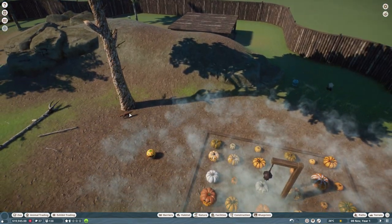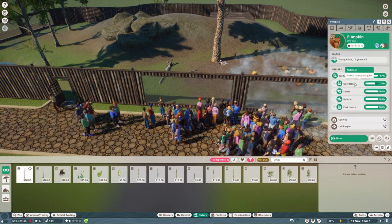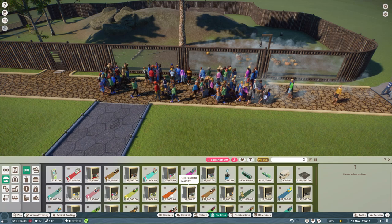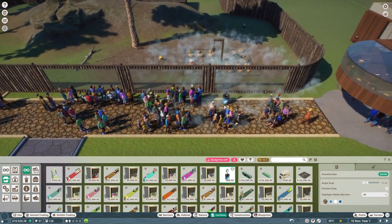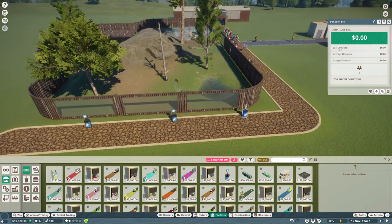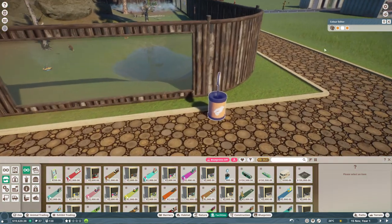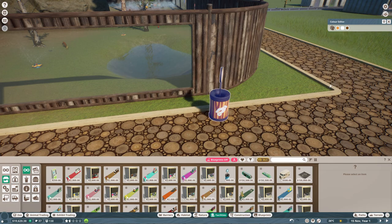The guests are having the time of their lives right now. They're happy with everything — nutrition could be a bit better, we can adjust that. Let's get some donation bins — one, two, three on this side, and one, two, three over here as well. I really should have colored them first. We're going to have them be orange — different shades: orange and red, orange and brown. That's what we're going with.